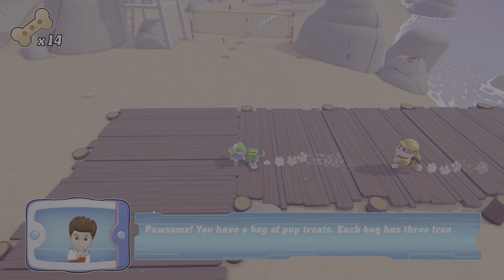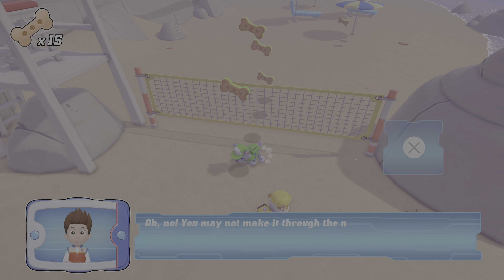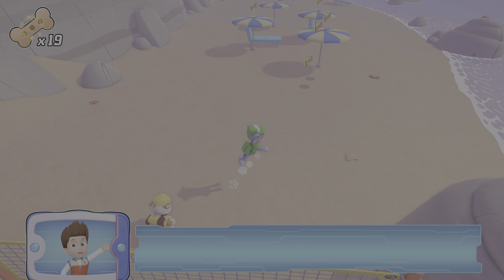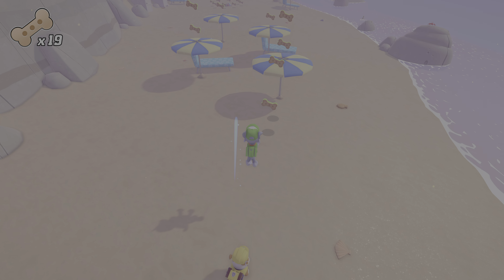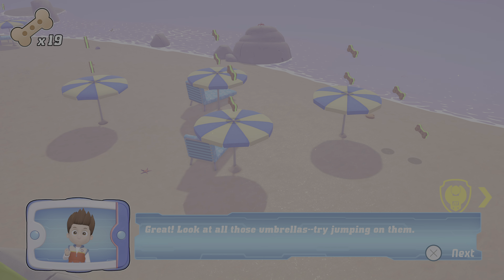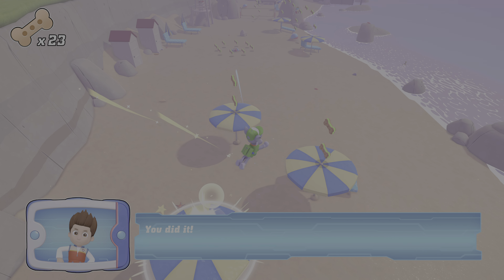Awesome! You have a bag of pup treats. Oh no, the net is in the way! Press the X button to jump. Good job! Great! Look at all those umbrellas — try jumping on them. You did it!